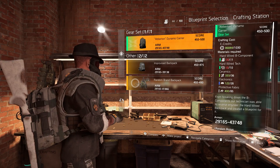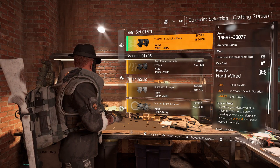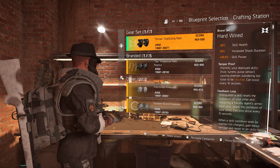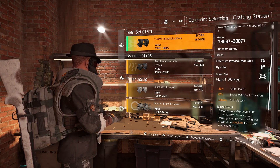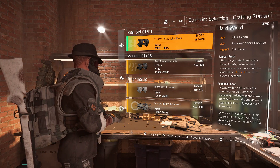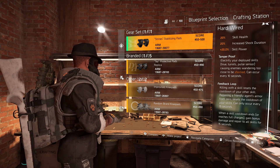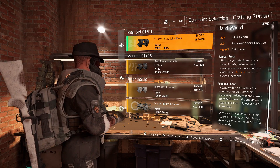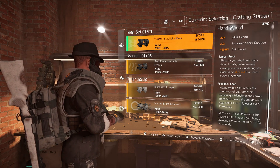When you put them all together they do have some bonuses — it is a six-piece set. You don't get any talents for having just one piece; you need two pieces for bonuses to start kicking in. Two pieces gives you 20% skill cooldown reduction. Three pieces adds increased shock duration. Four pieces gives you 20% skill power. The fifth piece gives you the Tamper-Proof talent, which electrifies your deployed skills — hive, turrets, and pulse sensor — causing nearby enemies to be shocked, and this can occur every 10 seconds. The sixth piece gives you the Feedback Loop talent: killing with a skill resets the cooldown of your other skill; repairing a friendly agent's armor from zero resets your skill cooldowns (once every 15 seconds); and when a skill cooldown ends or reaches full charges, you gain bonus damage and repair to all skills for 15 seconds.